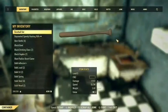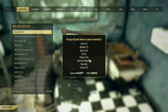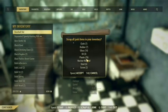Run over here, scrap all items, and boom. I mean, it's not perfect, but 76 — it's a decent amount of plastic.